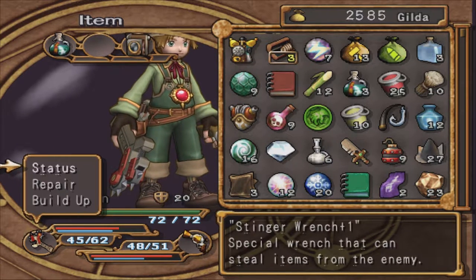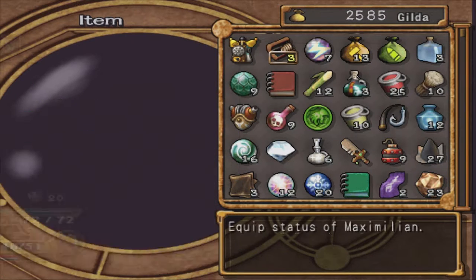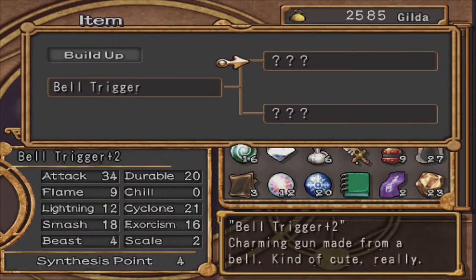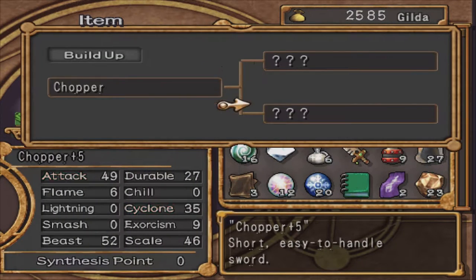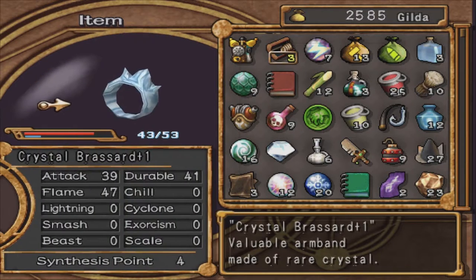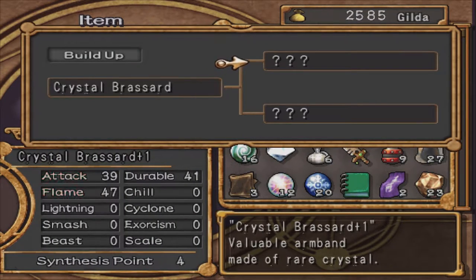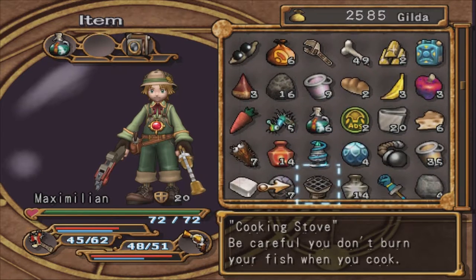My weapons can't be built up yet — I need attack lightning B scale on this one. The top one needs cyclone smash B scale, and Monica just needs smash on this one, but I think we were doing cyclone. So we're working on some cyclone stuff. I really want to see what this turns into — I think we're going to do stack and flame on this one, so I'm going to spend some points on that.